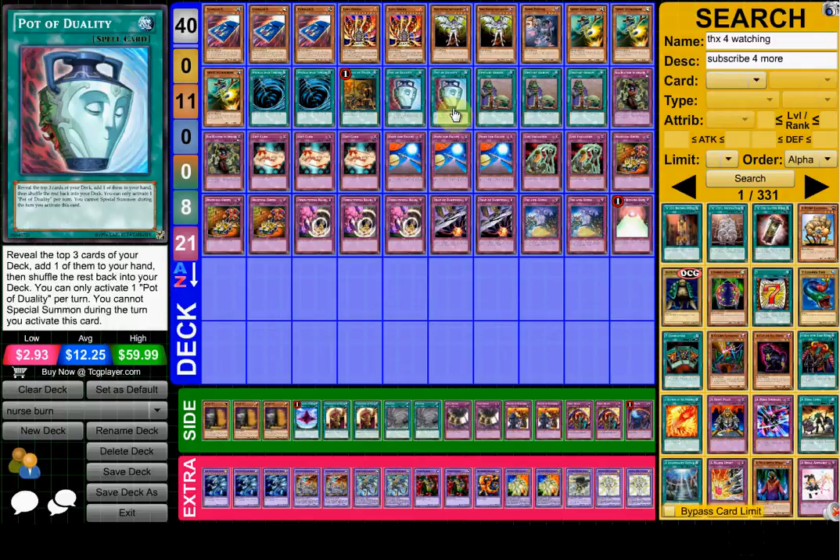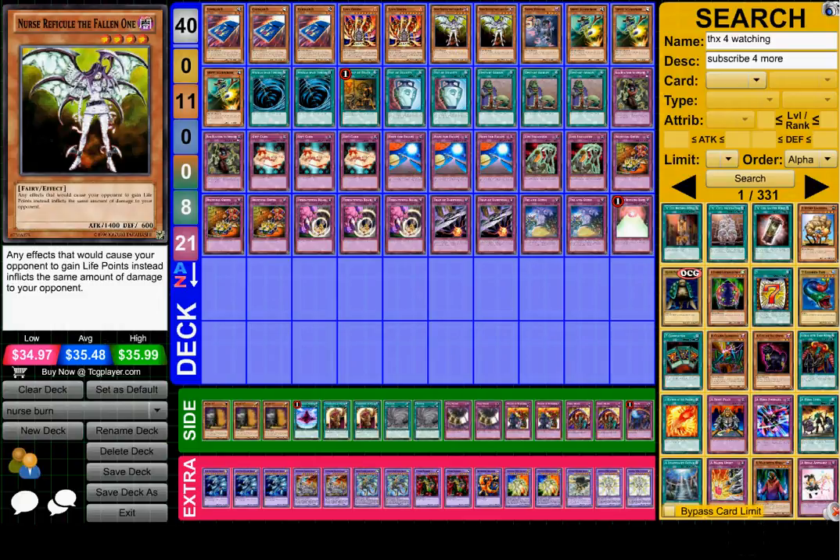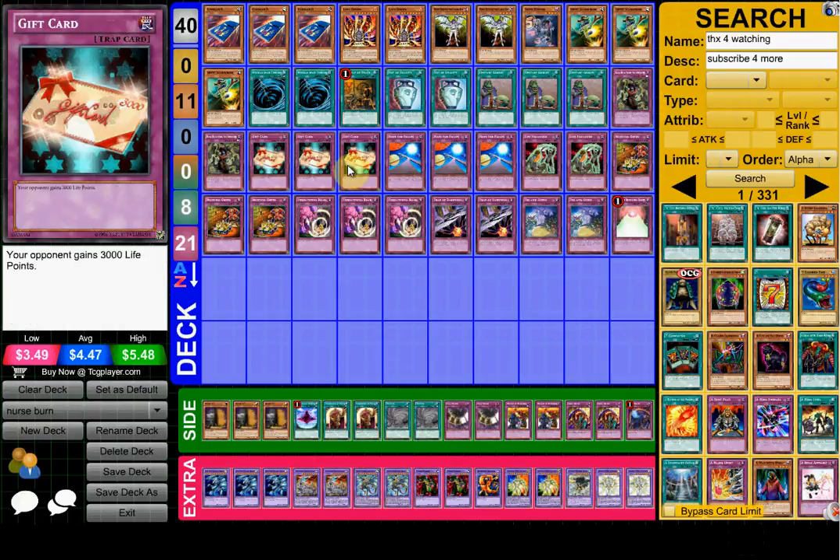For the traps, you've got 21. You've got two Bad Reaction to Simochi — basically the same effect as Nurse Reficule. As long as the card is face up on the field, any effect that would increase your opponent's life points instead decreases them. So basically you can use cards like Gift Card: your opponent gains 3,000 life points, they already lose. If you open Nurse and Triple Gift Card, that's already game — that's already 6,000 gone.